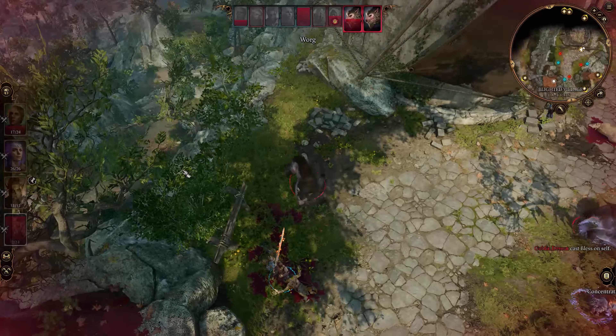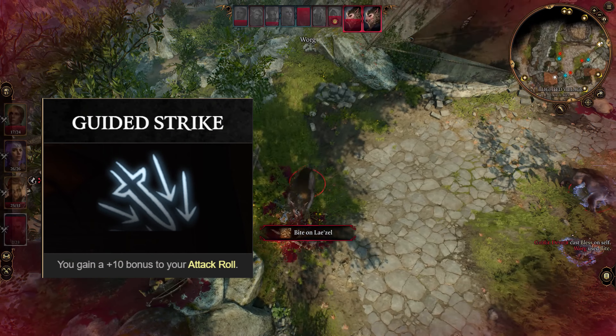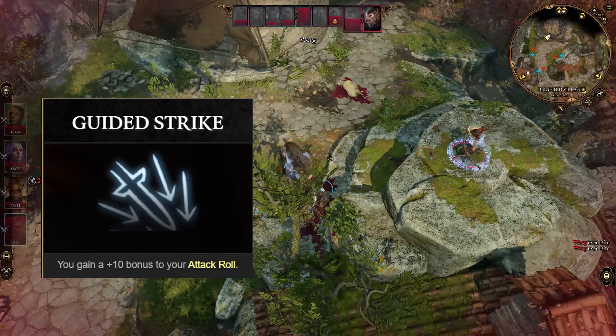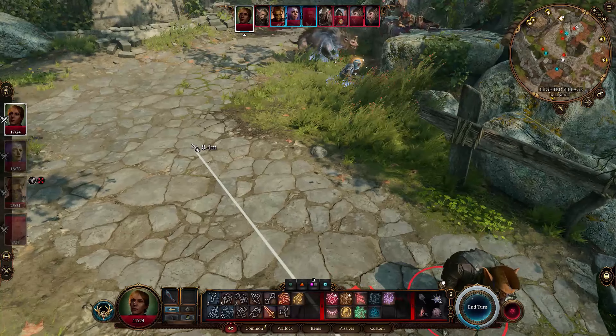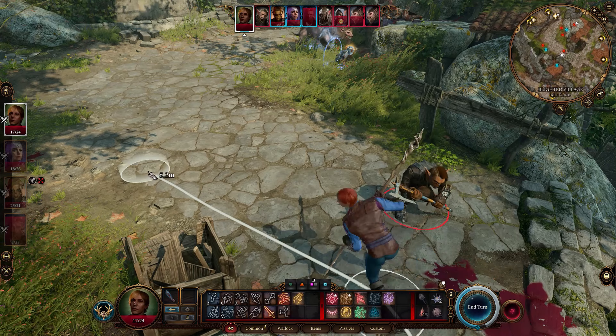A War Cleric gains Guided Strike. When you make an attack roll, you can use your Channel Divinity to gain a +10 bonus to the roll. As you can see, a lot of powerful features are gained by just dipping 2 levels of Cleric.